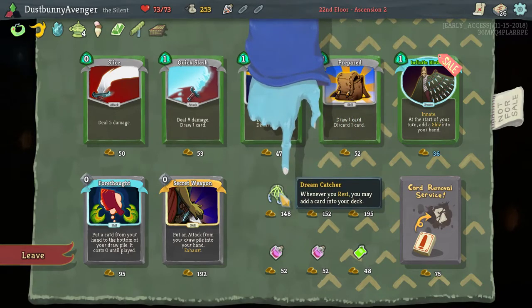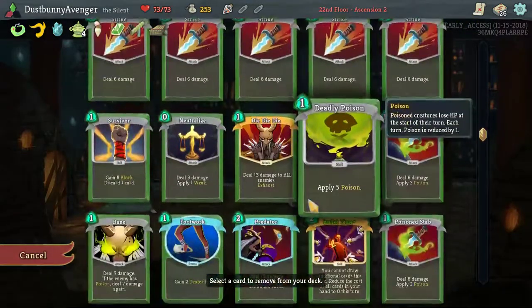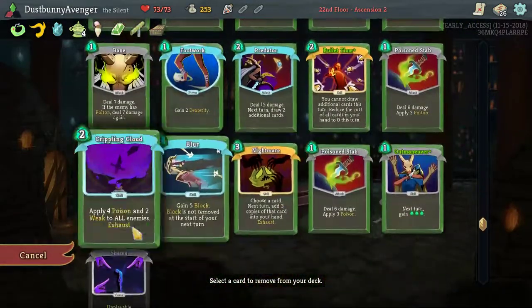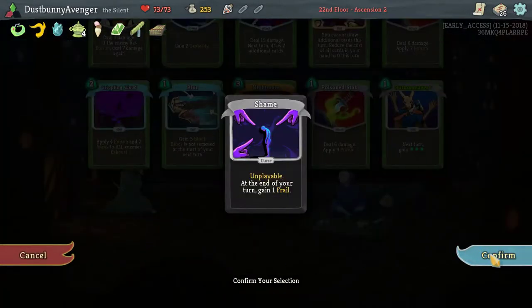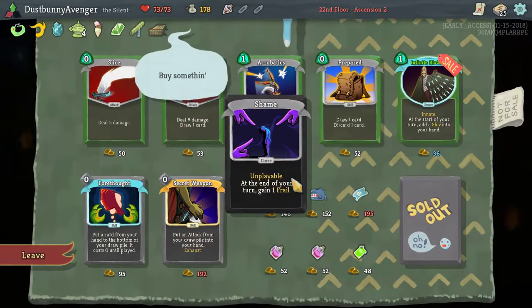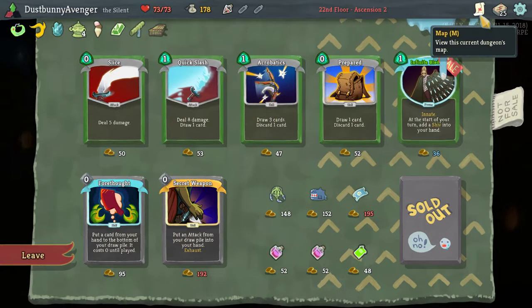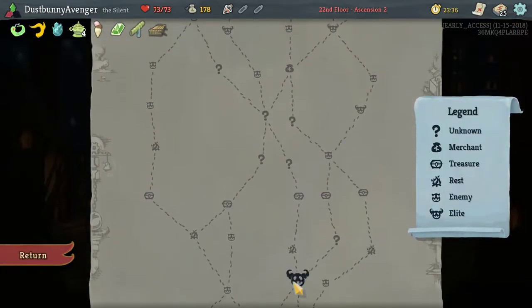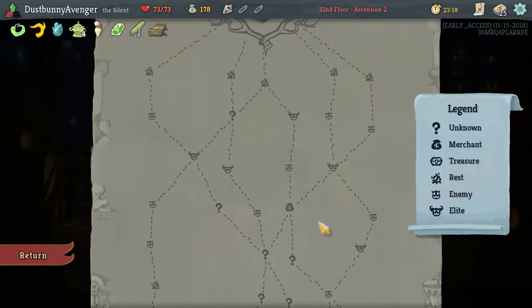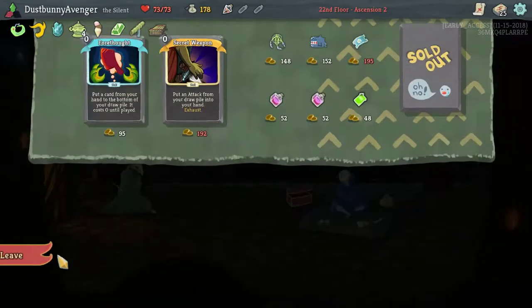Let's pull — this is cheaper than removing it earlier. Pull Frail out — Frail line. And then Dreamcatcher — worth it? Or is there another shop we're gonna hit? If we follow up this way we would hit another shop, so let's do that. They might have a better relic in there — I like the idea of good relics.